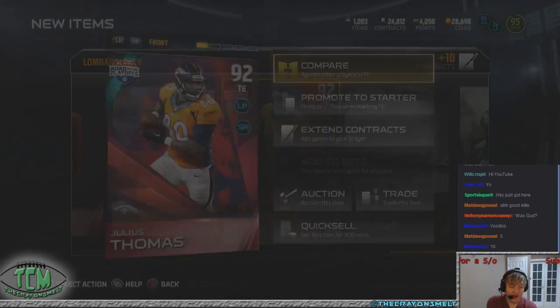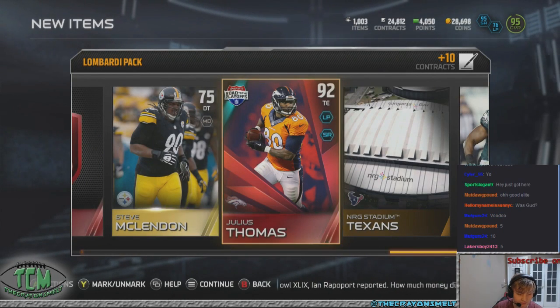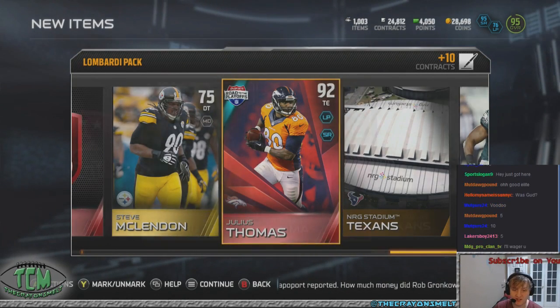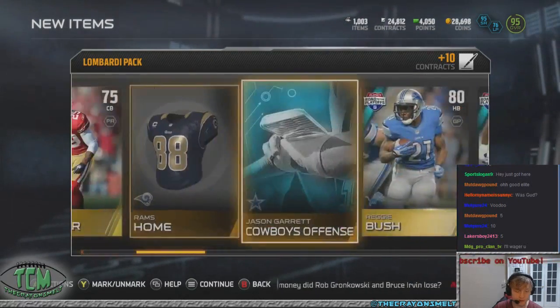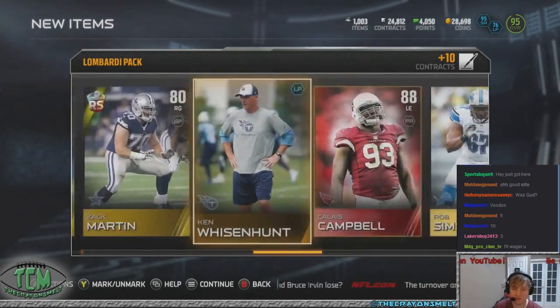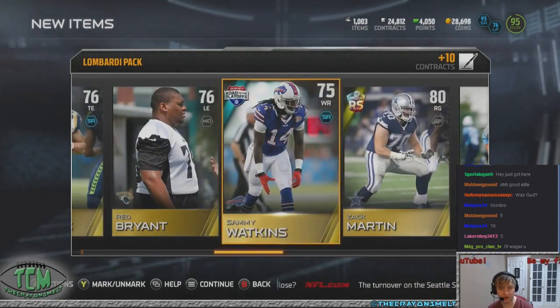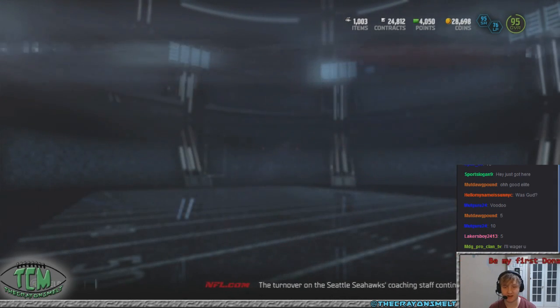And then one of these road to the playoffs elites as well, so that's pretty nice. I think 5 to 10 elites. You guys are saying 5. We already got 1, 2, 3. I'm actually not playing games today — I'm just pulling this bundle and then I'm jumping off. Maybe we'll definitely play another time. We played a lot yesterday, had a lot of fun.